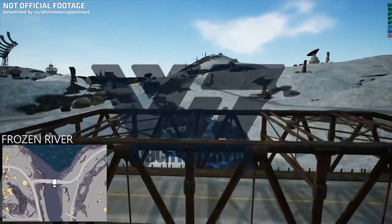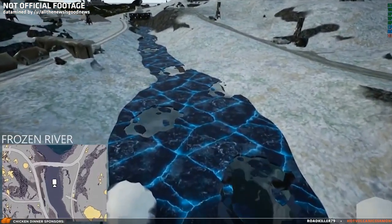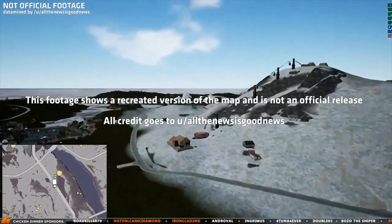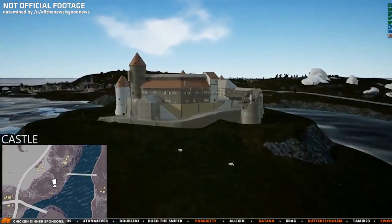Welcome guys! A week ago I showed you a preview of the new snow map that was recreated by the reddit user AllTheNewsIsGoodNews based on LOD files. Today I'm bringing you more of his work with this detailed preview of the main hot drop location of the map, the castle.